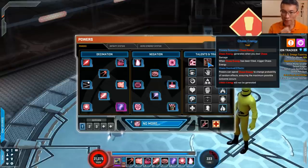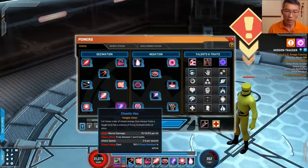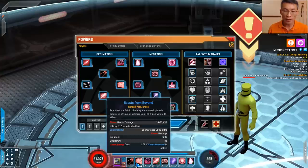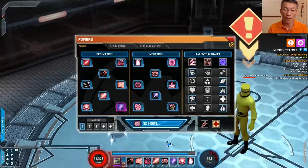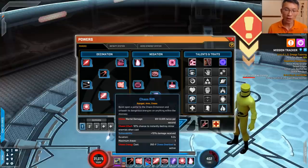This is very important to understand — not every power has a probability attached to it. Powers like this one have chaos effects, firing between one to five bolts, meaning there is a chance component. Things like chaos rift have a chaos effect — a 10% chance to instantly destroy minor enemies when cast. That's great because when you are chaos overload, you can just spam this and disintegrate enemies. But some powers have no chaos effect at all, so chaos overload won't change their behavior.